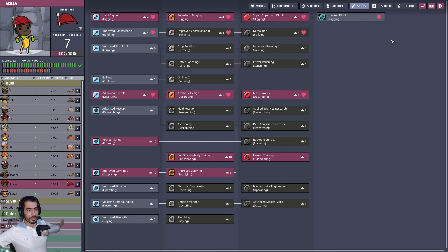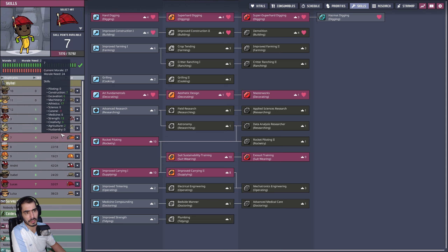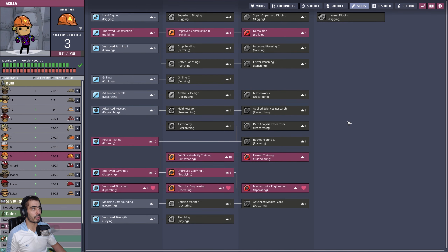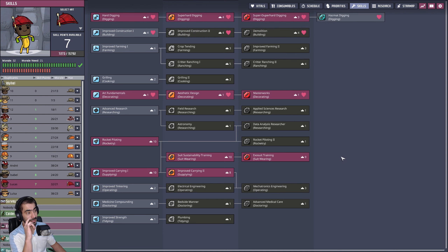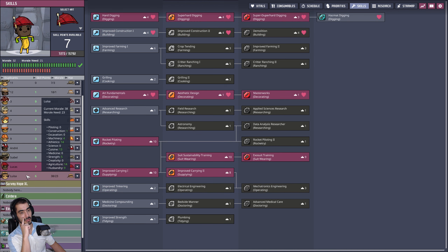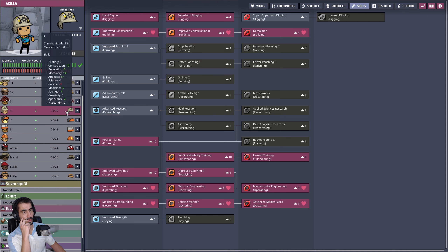Lukash — an ugly crier. Let's see Lukash's skills. What's that? That's current morale need: 13... 12. Let's pick someone with 18. He's my chef, so he's gonna be okay. That's a rancher. What about nine? Nine's a good one. I need someone. Lukash is good at digging, but not a pilot.